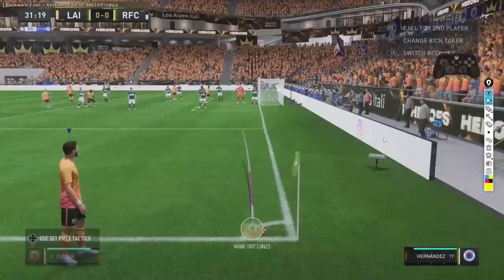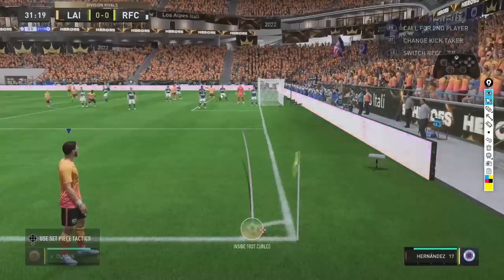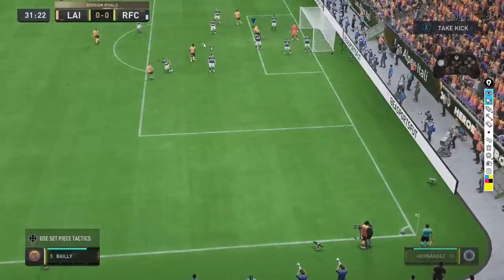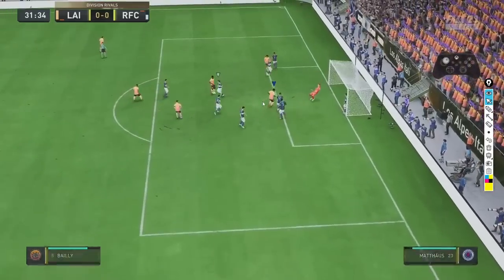Let's rewind that and show you it again. We've got the position right. We're going to select L1 and get Bailly, move him out to the penalty spot. X or square to start the corner kick, make contact, make the run - easy goal.